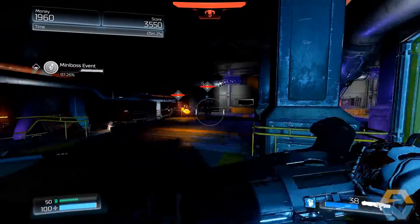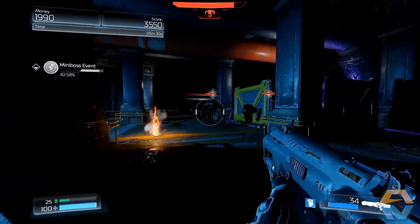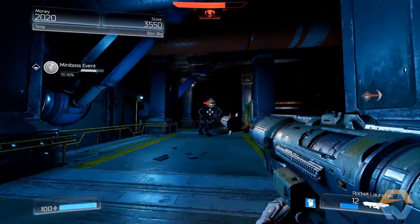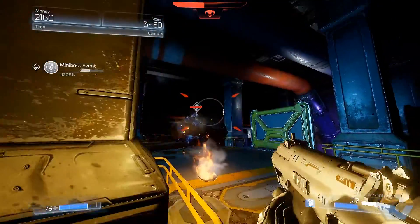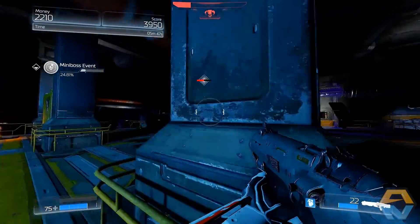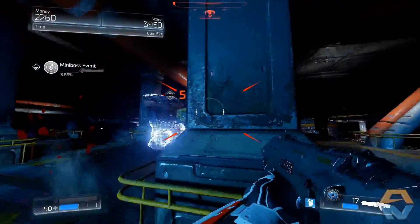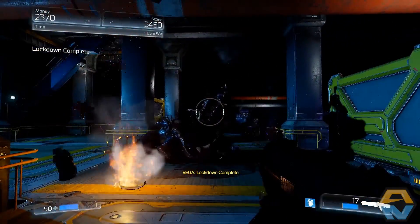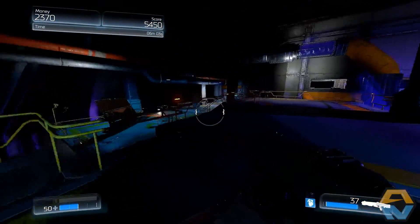I'm going to throw out some grenades — grenades are not being thrown. Switching to rocket launcher. He's down. This guy does not look very pleasant. We're going to stand behind this pillar. He's getting burnt by the fire — good. Let's get a glory kill on him. Love it. We've got some ammo here — we'll take that. Lockdown has lifted.